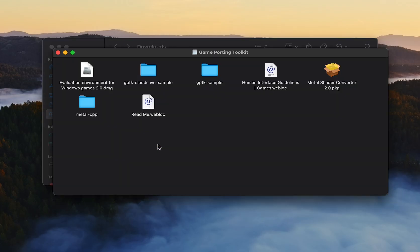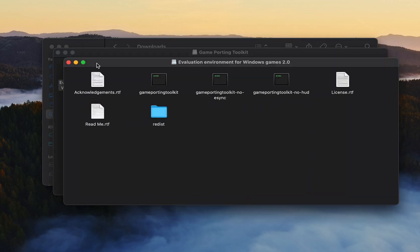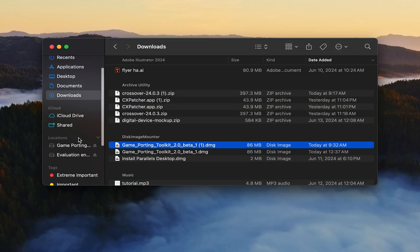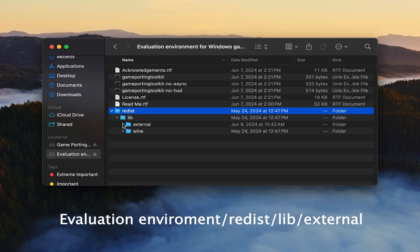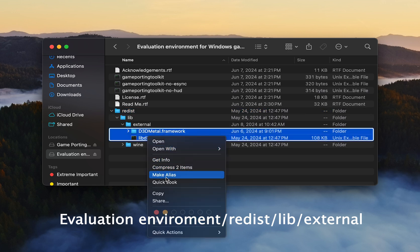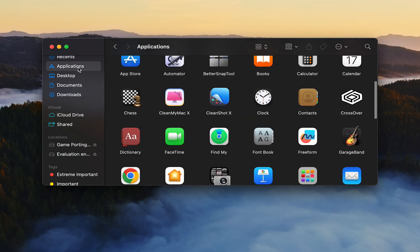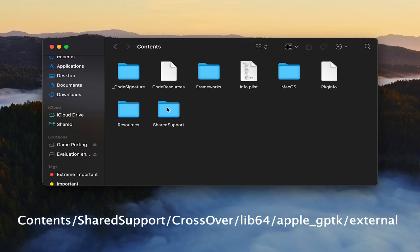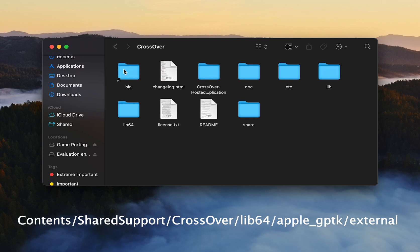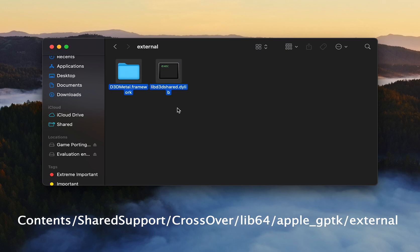When the file is ready, simply double-click on the file, and in the pop-up window, double-click on Evaluation Environment for Windows Game to create a virtual disk on your Mac. To get started with Game Porting Toolkit 2, scroll down and select the second disk, follow the path shown on the screen, and copy both files inside the external folder. Then move to the Applications folder and find the Crossover application. Right-click and select Show Package Contents, follow the path on the screen, and override the two files to apply Game Porting Toolkit 2 to Crossover. Make sure you close Crossover before this step to ensure it works successfully.